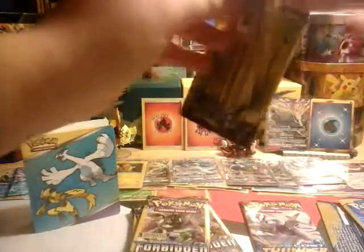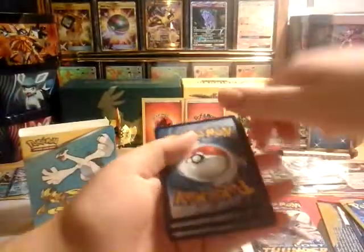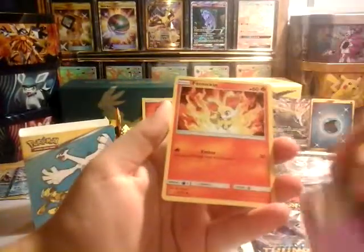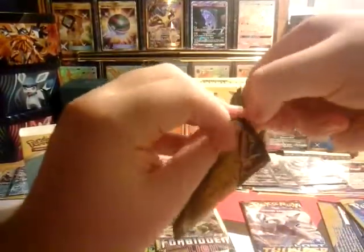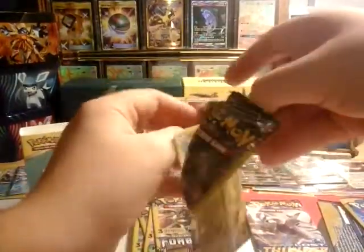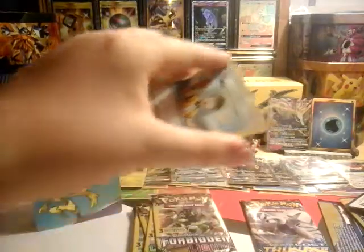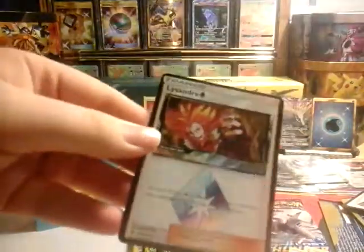We got a Zygarde pack here — shoutout to PMC Pokemon Child, if you guys don't know him go subscribe to him, he's really cool. We got a Judge — that might be new for me — an Inkay, and a Fennekin. We pulled another Judge in the next pack! Judges are a really good trainer: each player shuffles their hand then draws four cards.